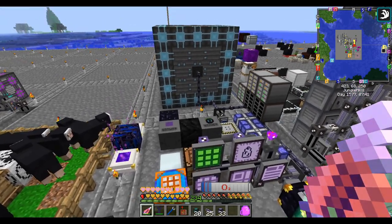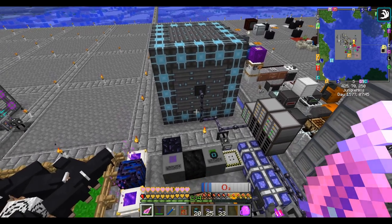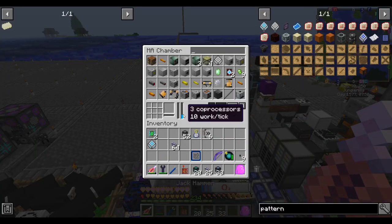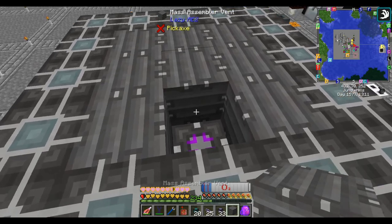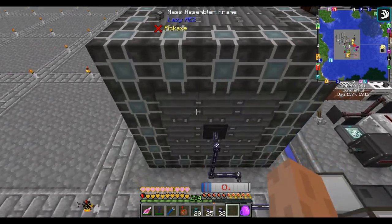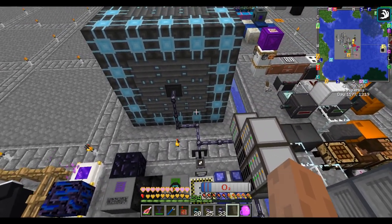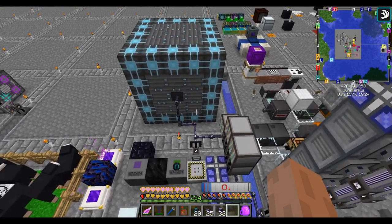Let's put maybe another 10 in there. While I'm at it I may as well fill up the entire interior with pattern holders and co-processors. With these last two co-processors, this mass assembly chamber is full. I can make it bigger - the max size is 5x5x5 interior, which is 125 interior spaces. But if I want to add more pattern holders now I have to expand it in at least one dimension.